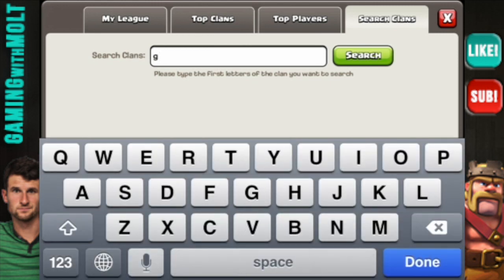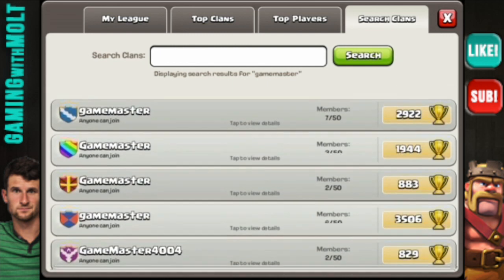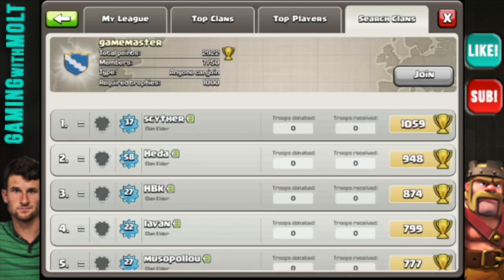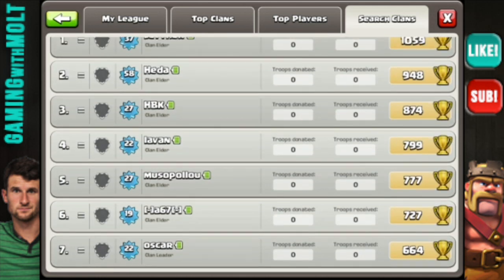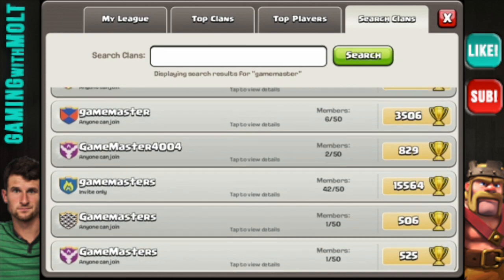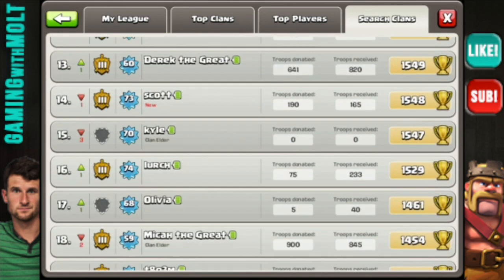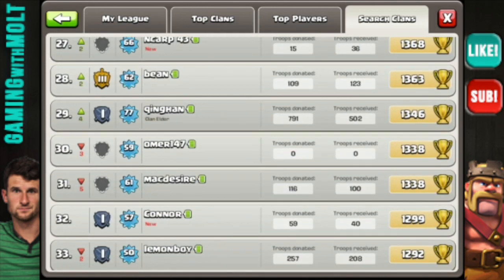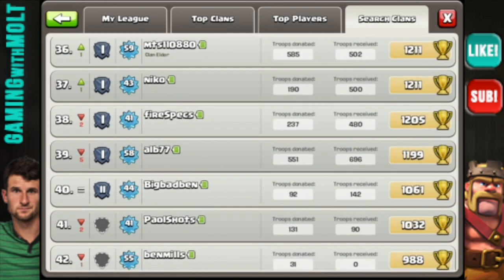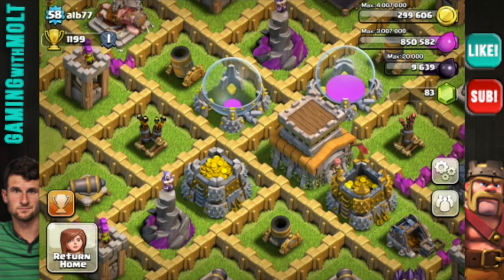Let's move on to Game Master. Let's go down and find ALB — there he is, ALB77. Town hall level eight.